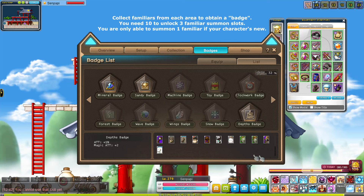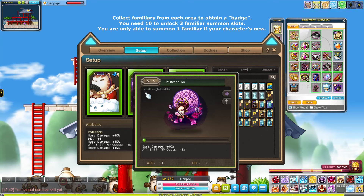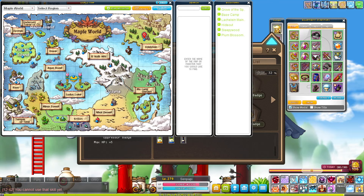TL;DR: you need 10 badges unlocked to get all three familiar slots. If you just started a new character in Bera or any reg server, you only get one slot by default. You unlock your second slot at one or two badges and the third at 10 badges. Some badges are really easy — like Potted Sprout, where you just need three cards that drop from Edelstein mobs in the beginner area.